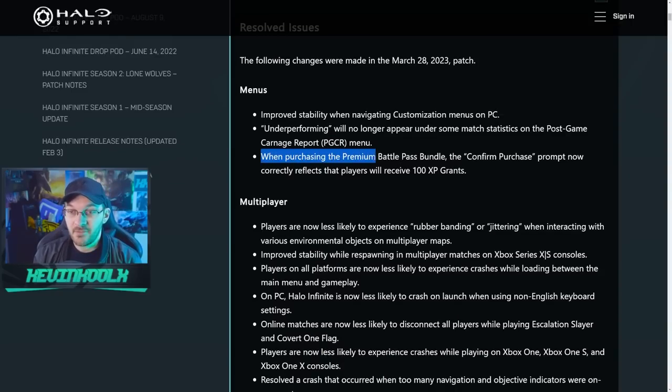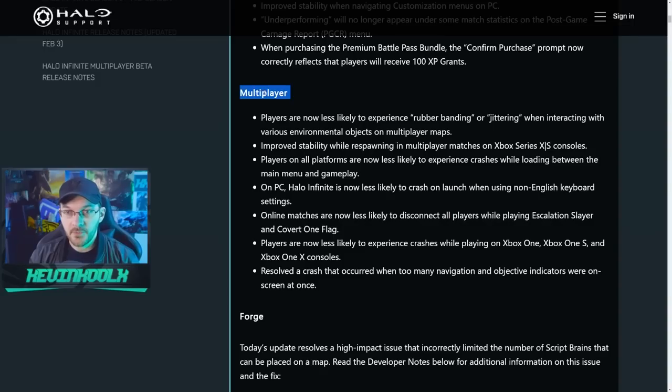When purchasing the premium battle pass bundle, the confirmed purchase prompt now correctly reflects that players will receive an additional 100 XP. There are also some crucial changes on the multiplayer side — players are now less likely to experience rubber banding or jittering when interacting with various environmental objects on multiplayer maps, which is crucial for a smooth playing experience.